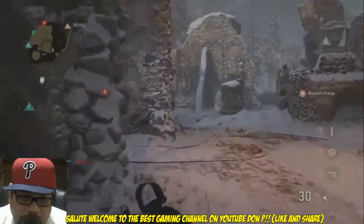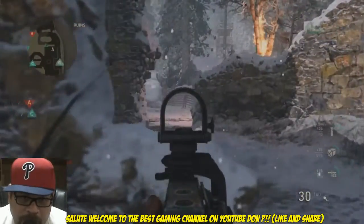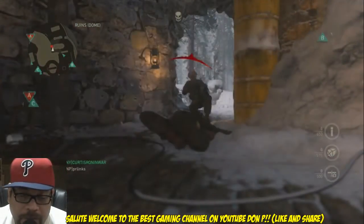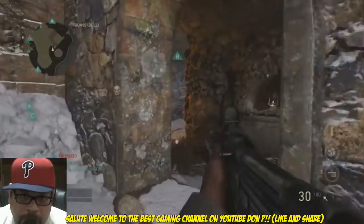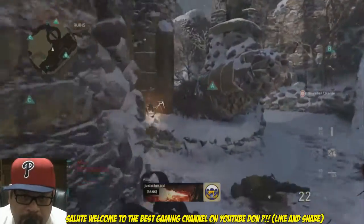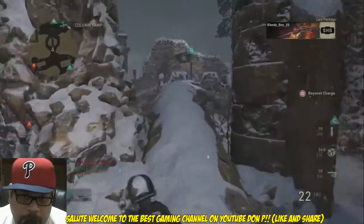Something needs to be done with the LMGs as far as ADS. We need some implementation of — whatever you want to call it — fast hands when you can ADS fast coming off sprint. We don't have that in the game. I thought we did but we don't. That needs to be put in the game. You could put it with the hustle basic training where if you're running the hustle ribbon you can ADS fast off sprint. It just helps with the flow of the game.